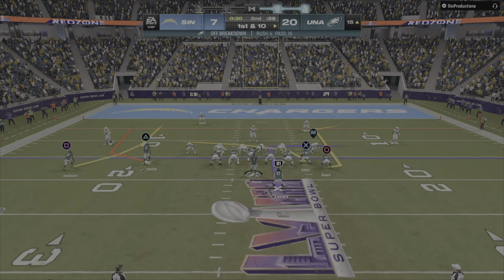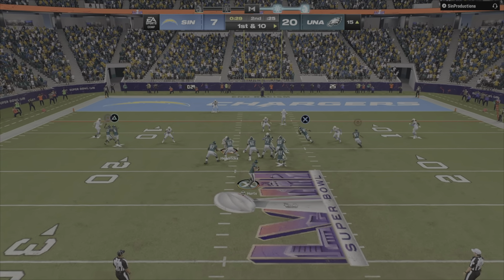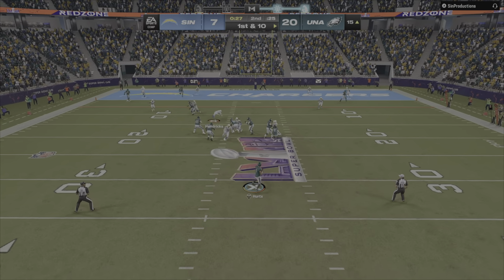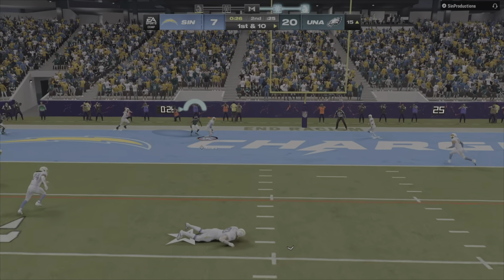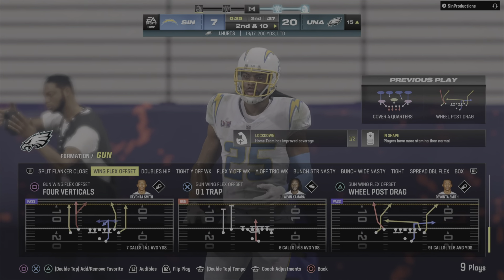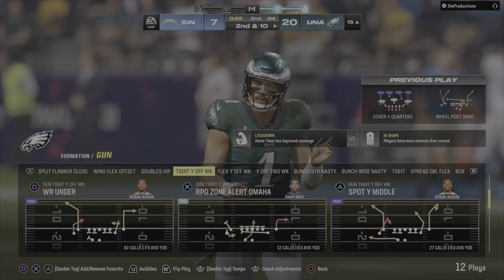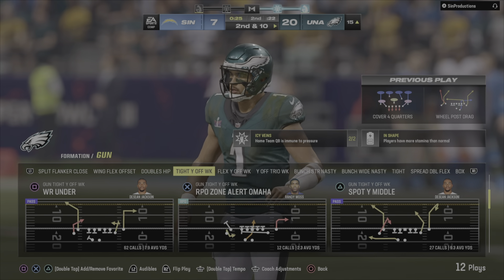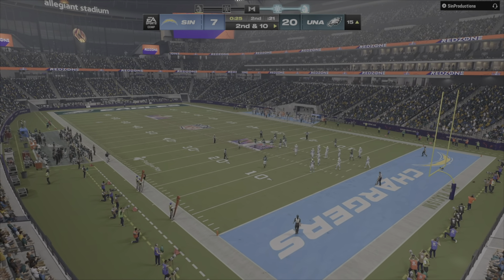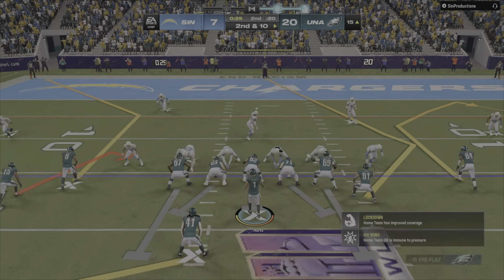After the big play, they're all the way down at the 15, first and 10. Hurts sets up to throw and this one is incomplete. No sense risking anything there on first down — even though he had a receiver out to his side, he put it in a spot where only the trainers and coaches could make a play on it. Well done.